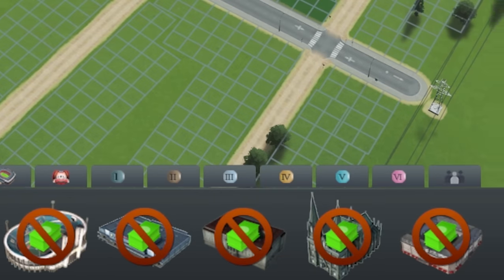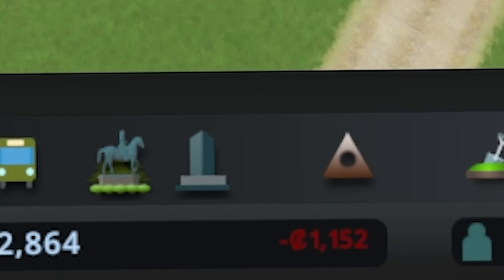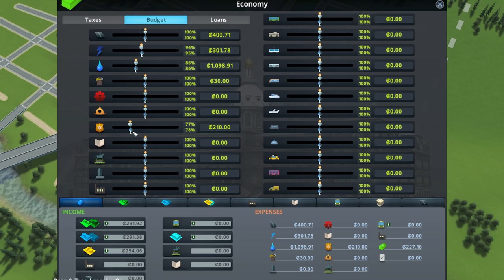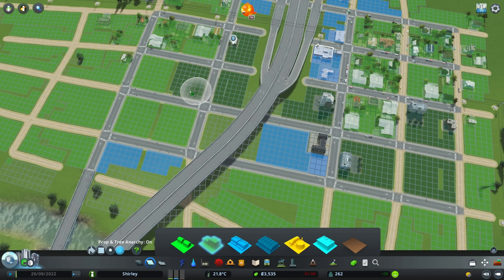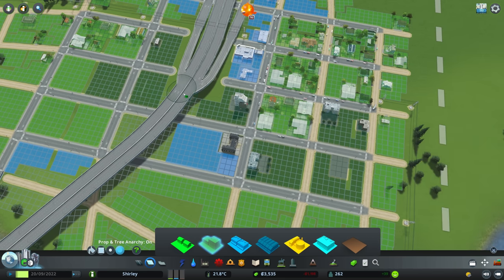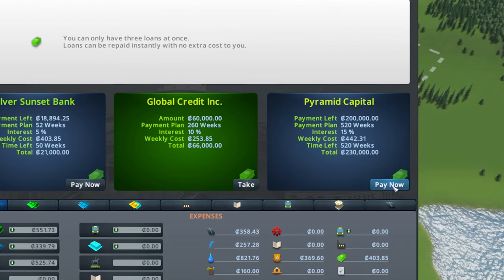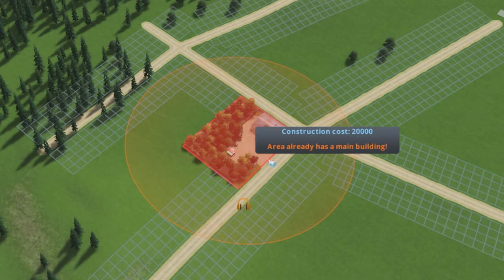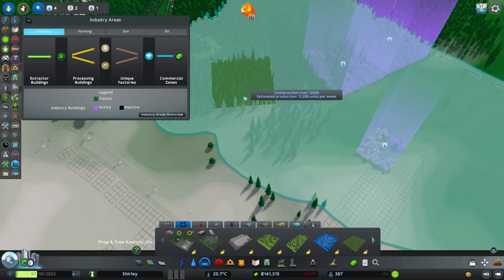We were 8 minutes into our challenge but still not making any money. I tinkered with the budget, cutting corners and squeezing the tax out of my residents, but it was clear that we needed some sort of specialised industry, and lots of it. I nabbed the largest loan possible and checked out our map to see what sort of industry we'd specialise in. With an abundance of forest, it was clear that the little town of Shirley was going to begin its journey as a logging community.